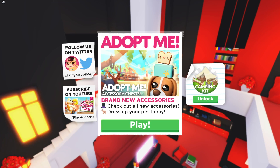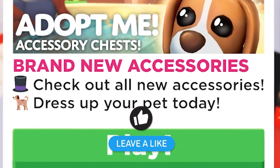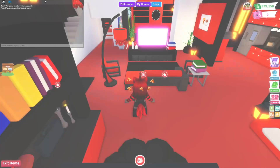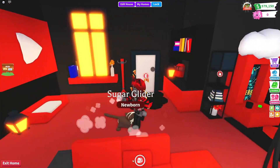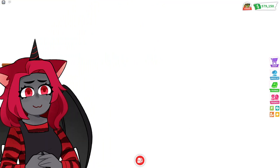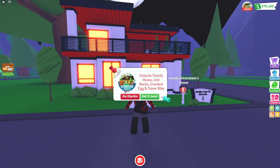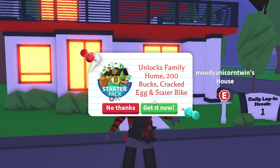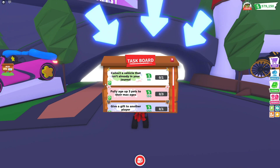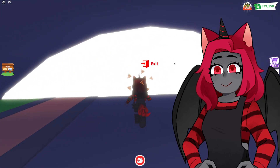Do you guys see that? Adopt Me accessory chest — brand new accessories! Check out all the new accessories and dress up your pet today. So Adopt Me has released an update for your pets and they now have new accessories. I'm really hoping I can get something for Cloudy. What is this? It unlocks family home, 200 bucks, cracked eggs, and starter bike. That's pretty cool that that's up there now.